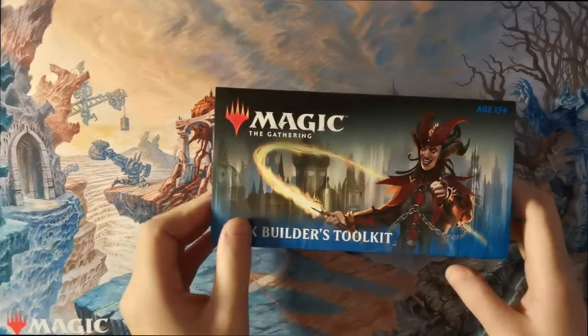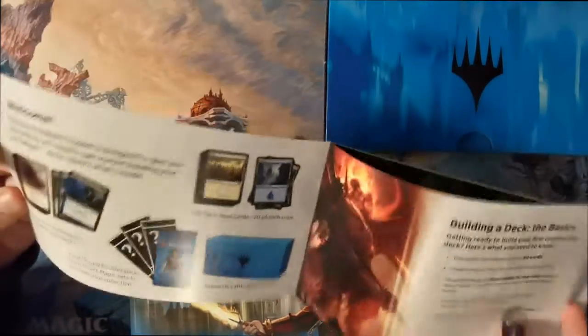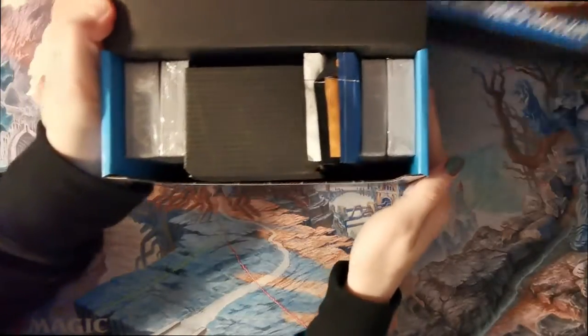We recently stocked up a few bits and pieces in the shop and figured we'd grab a Deck Builder's Toolkit just to show it off. You've never had a look at one of these, have you? I've never seen these before. It'll have a set fixed number of lands, 125 semi-randomized cards from recent sets, four boosters, and a storage box — all neatly packaged in there.